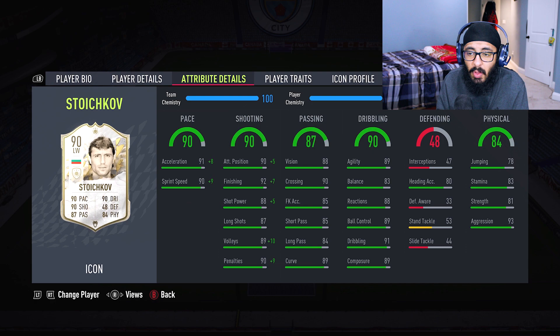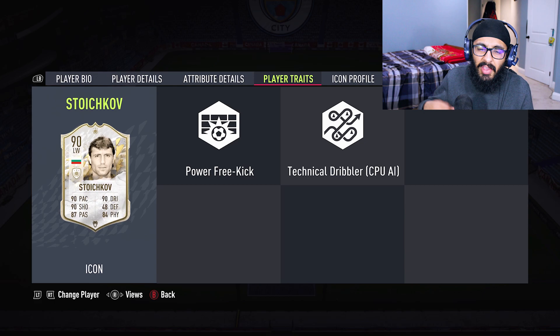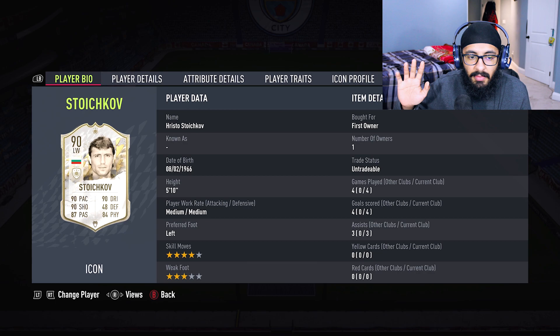The only thing that lets this Stoichkov card down is the traits. Other than that it's amazing. He also has a 3-star weak foot, but I don't really mind. If he had a few more traits and a 4-star weak foot, this card would be worth like a million coins — I'm not even joking. A triple stat 90, are you kidding me?